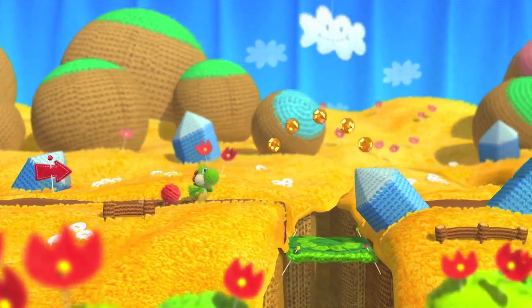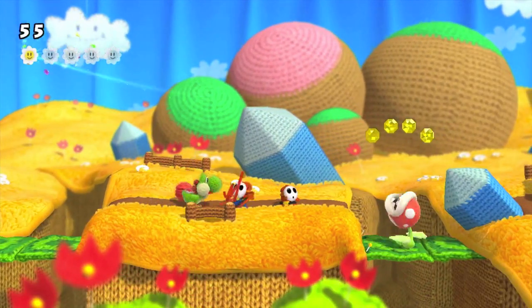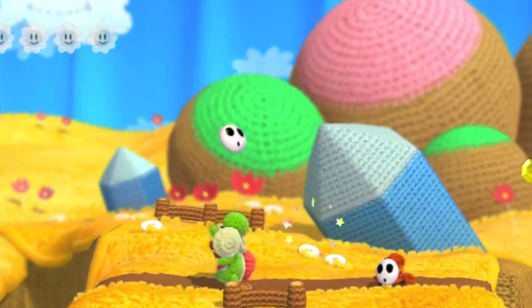This time around, Yoshi still can use his tongue to swallow enemies and turn them into projectiles, and it's kind of interesting to note — I guess Shy Guy was wearing a mask all along.